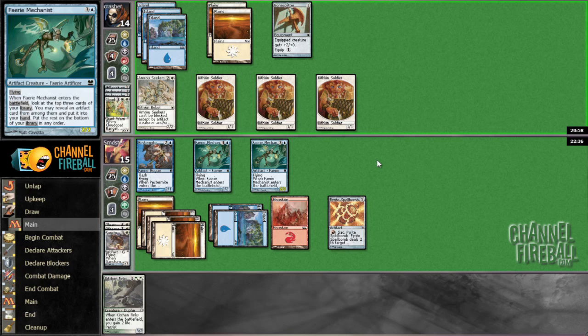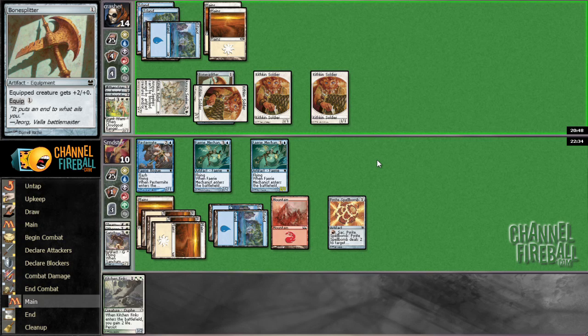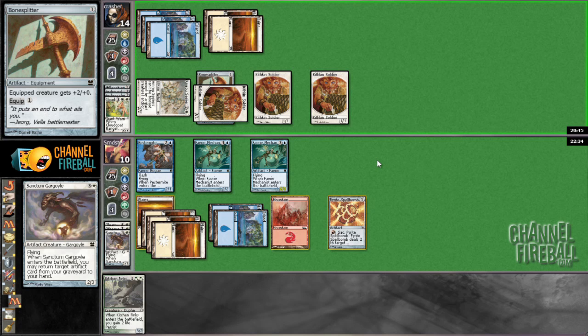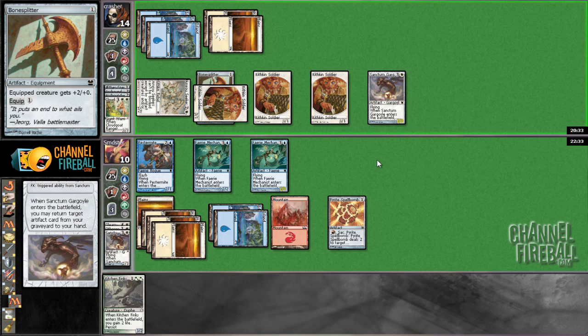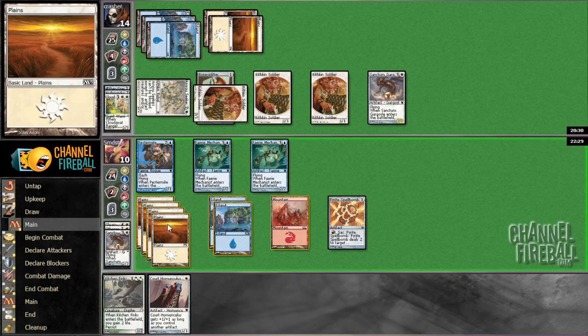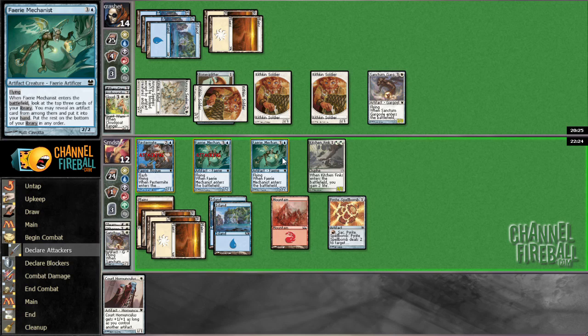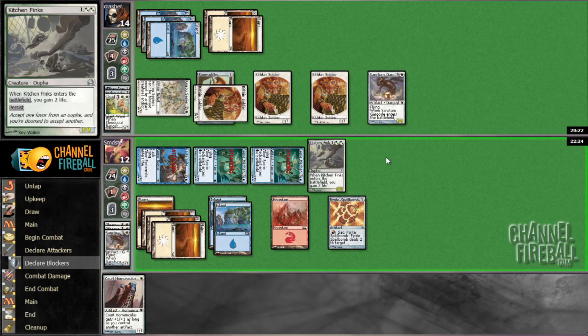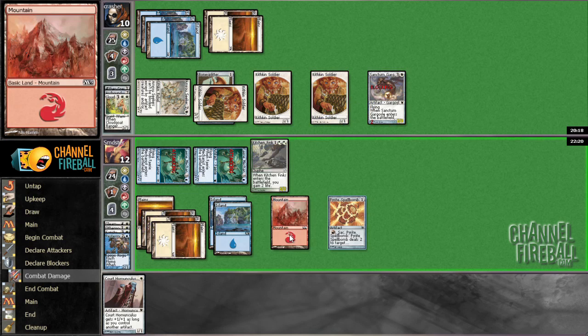Leaves us with six flying power and a Pyrite Spellbomb versus not very much. We also have Finks, although he does have four spells in hand probably. We'll just take it. Finks will gain us some life — that's pretty annoying. It regrows Arc Bound Stinger. I think we should just attack with everybody and trade the Spellbomb. As unfortunate as that is, we sort of two-for-one ourselves here, but I think it's the correct thing to do because it gives us such aerial superiority.